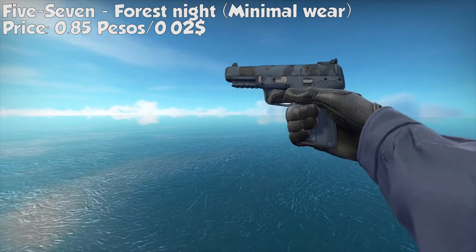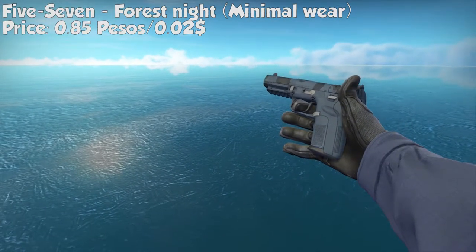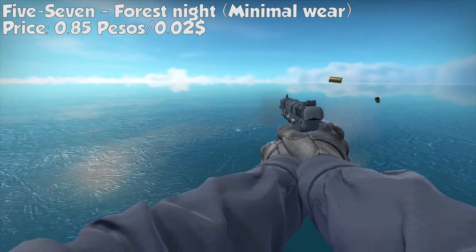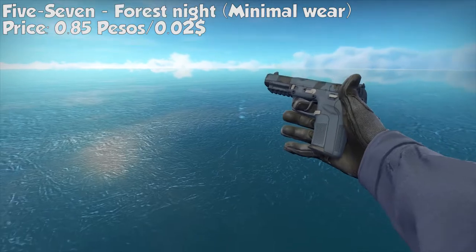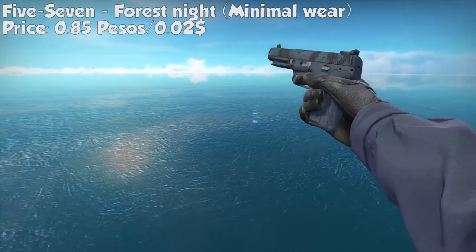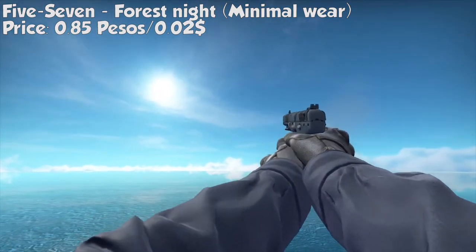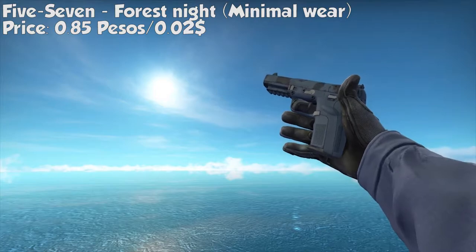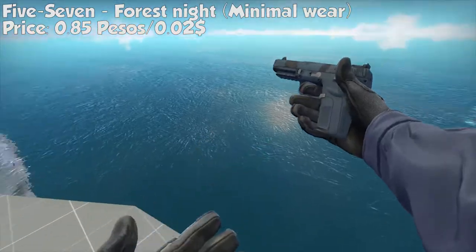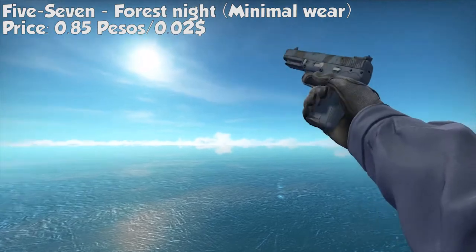For our next gun, the P57 Forest Night, minimal wear. It has a blue and black print and is a pretty neat and decent looking gun. It costs only 0.85 pesos or $0.02. It has a pretty neat looking design — you can't really argue with the price; it is a great deal.